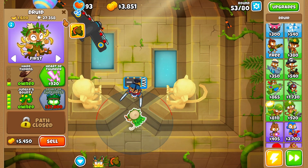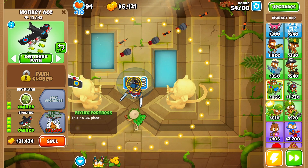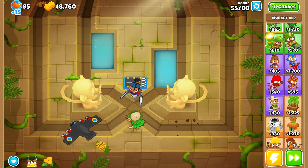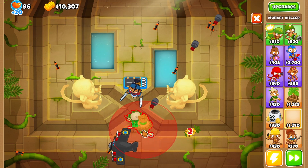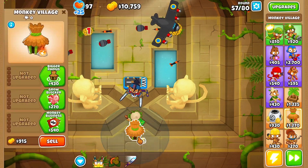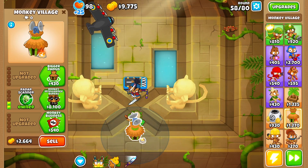Now all you have to do is wait until you have enough money to get Spirit of the Forest. If you had Benjamin you could go for a Flying Fortress — that's possible in Impoppable or other modes — but within 80 rounds it's hard to get 91,000 unless you go for banana farms. It's hard to micro that much. Place a Monkey Village, go for radar scanner, and that's it — done.